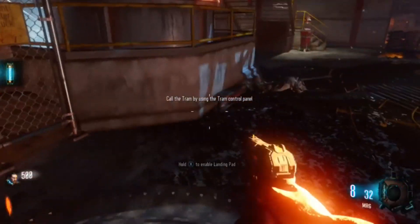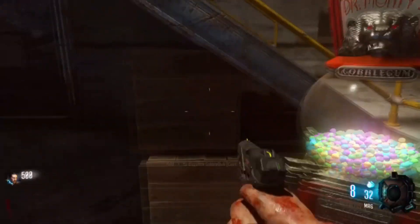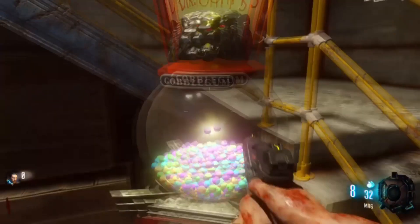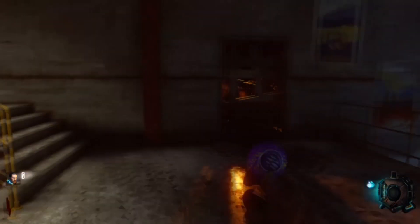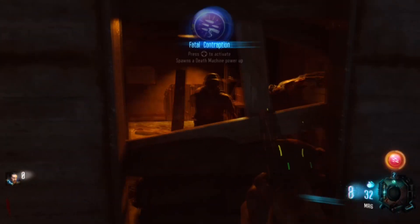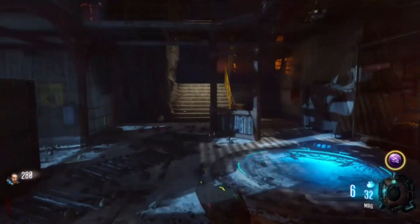I have some Black Ops 3 zombies gameplay in the background. I'll get the GTA 5 gameplay in a minute, but I need to explain a couple of things for this glitch. You'll need a friend, you'll need to go to the Ammu-Nation store, and you'll need 1 million dollars for that guy to register as a VIP.